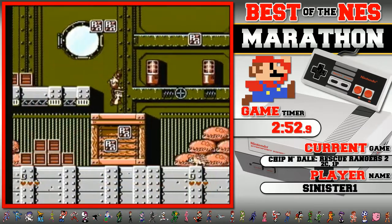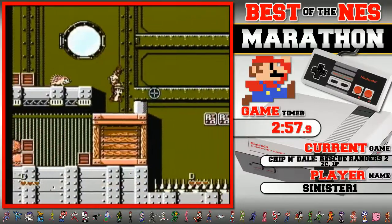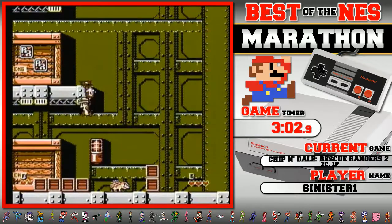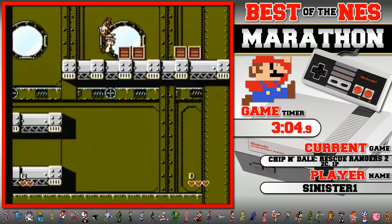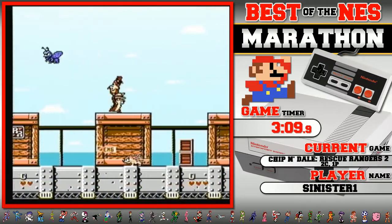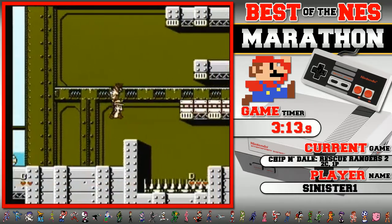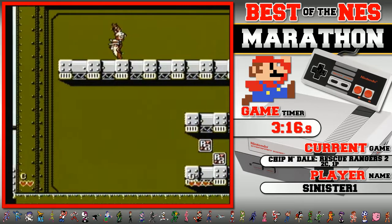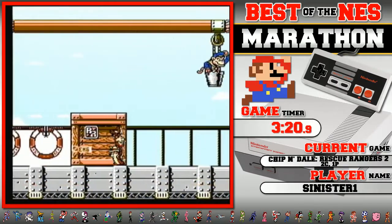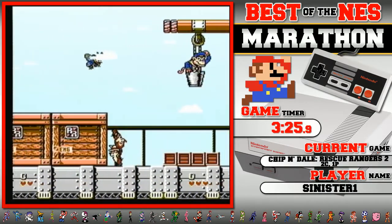There is some death abuse in this stage, but I'm going to have to skip it because this is a marathon run — it would be very dangerous for me to go for the death abuse here. I already messed up. You can cut the corner up here, but you have to die with both players, so it's a little risky. If I had gotten a one-up in the earlier stage I probably could have done it. The jump height is very finicky — that guy can hit you very easily, so I was making sure I didn't get hit.